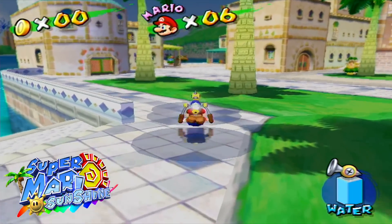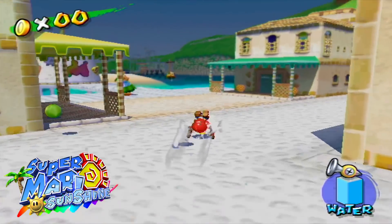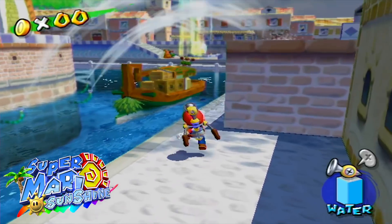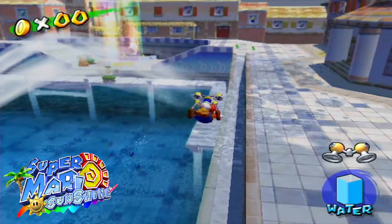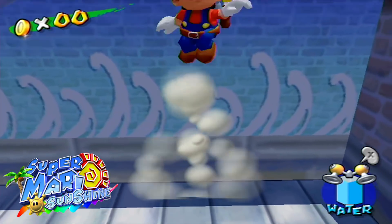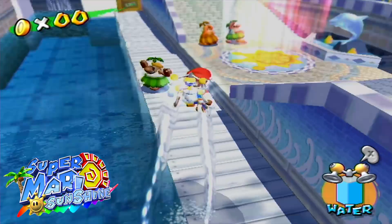Aside from FLUDD, Mario's movement in this game feels very precise, and it's an amazing game to control. Moves like the backflip, wall jump, and spin jumps are super easy to perform because of Mario's precise movement, and it makes you feel in full control.